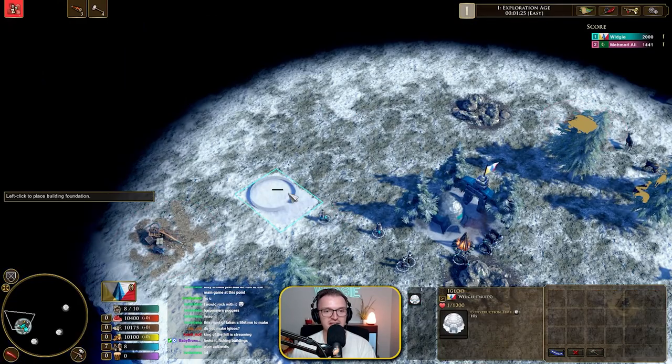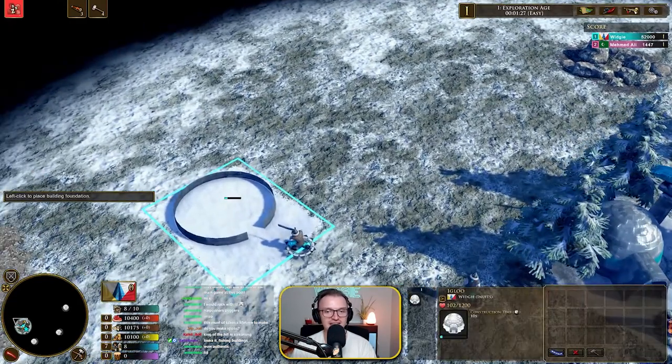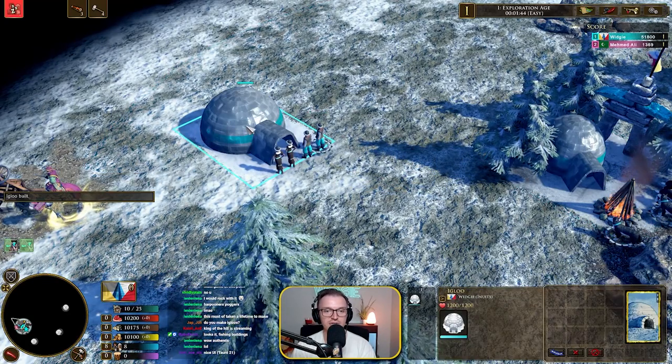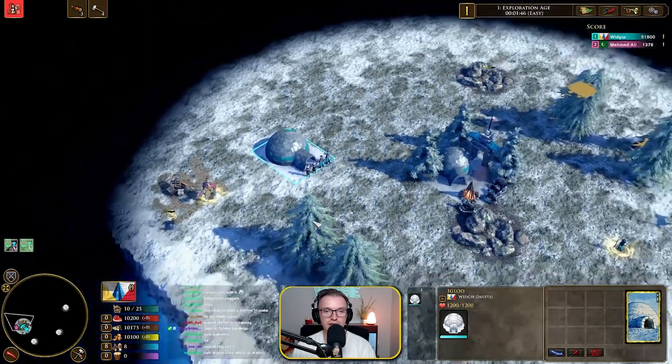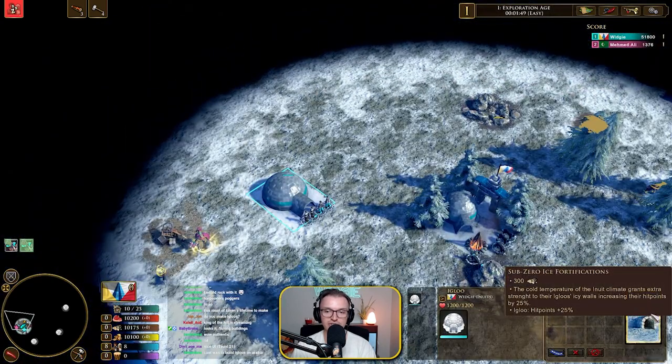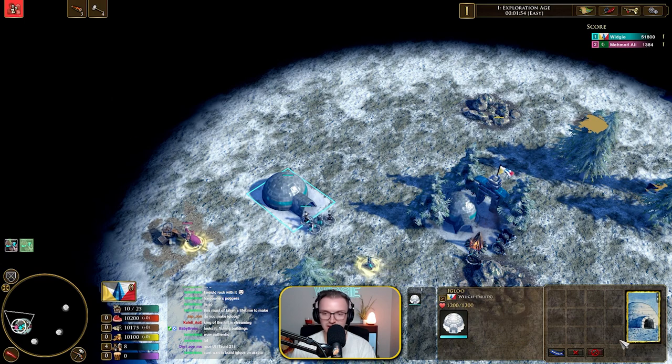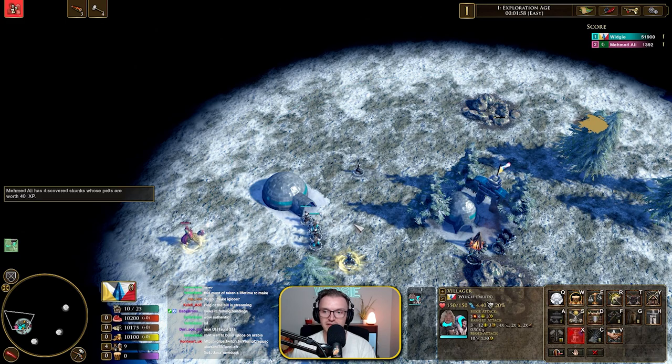So the first building — somebody said igloo — you guys have an igloo. We're just going to get that down. You have an igloo — gives you 15 population. And there's also a big button. Look how nice they look. Building igloos on Arabia. That's it.